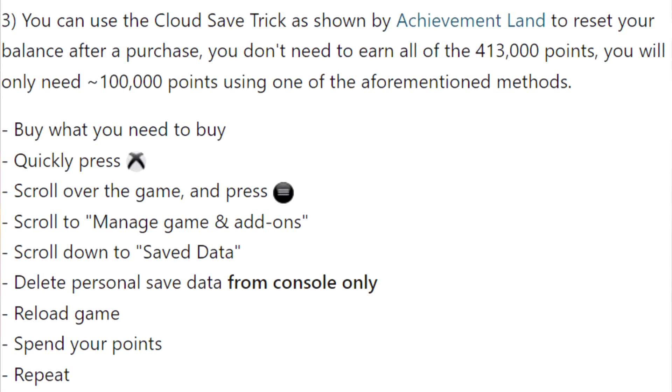What you want to do is buy what you want to buy — probably start with the most expensive one, which is 100,000. Then quickly press the Xbox button in the middle of your controller, scroll over the game and press start, scroll to Manage Game and Add-ons, scroll down to Save Data, delete personal save data from console only, reload the game, spend your points, and then just repeat this so you don't have to earn any more points.